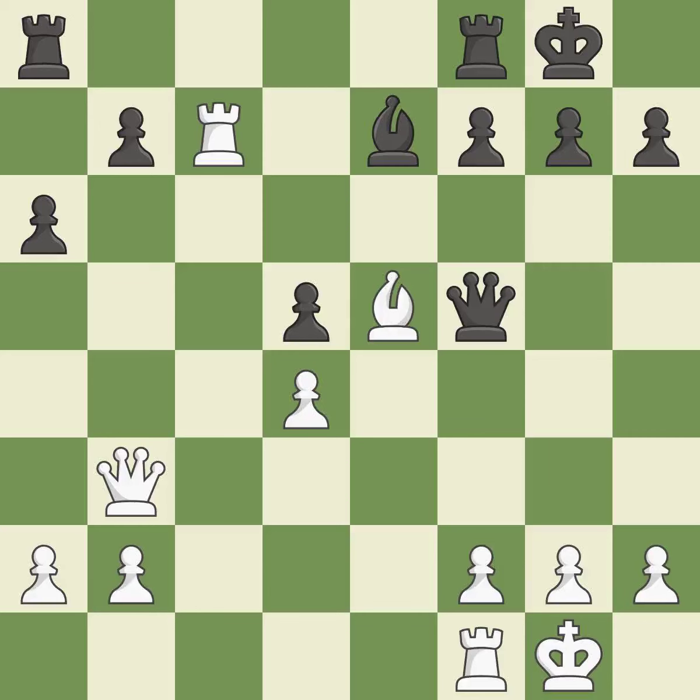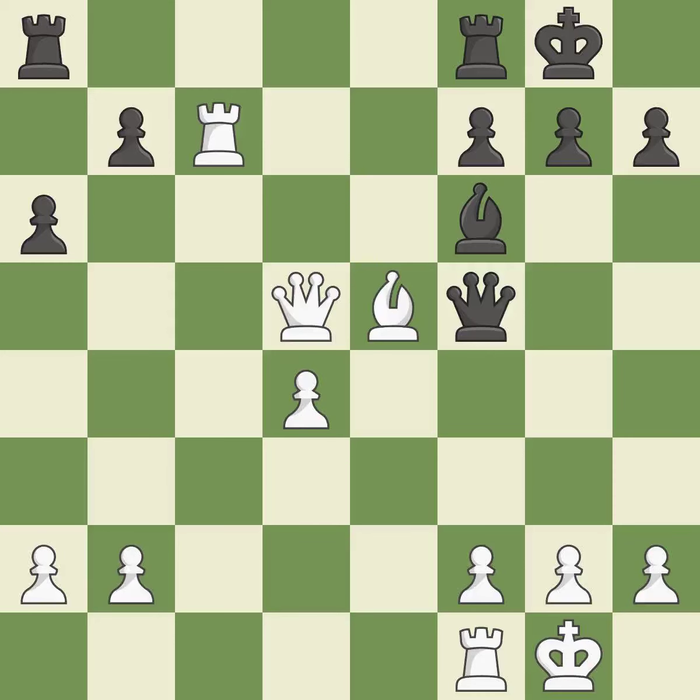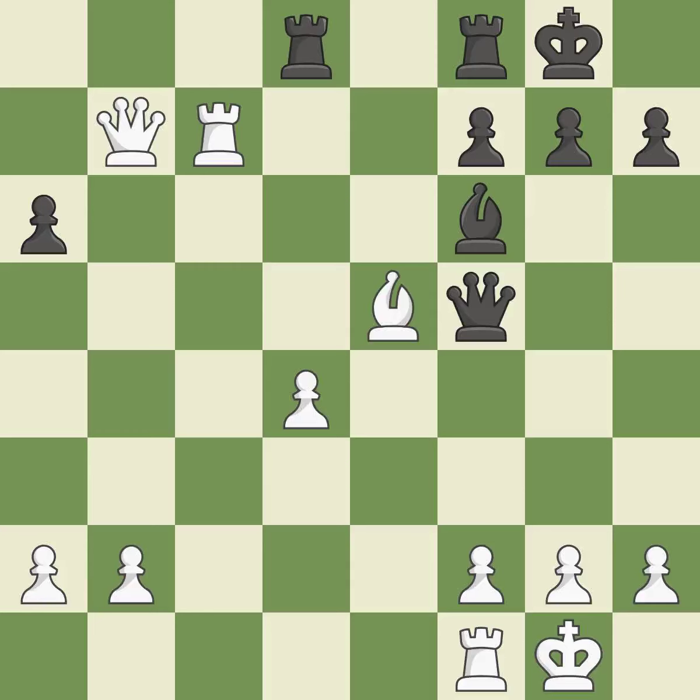The bishop is now in a secure position. This suggests exchanging items of equivalent value. That pawn was available for free. This wins a tempo on a queen while developing a piece. This misses an opportunity to move a queen to safety — this permits the opponent to win a tempo by threatening a queen, an inaccuracy. Among the best actions. Recaptures. This poses the risk of producing a passed pawn.